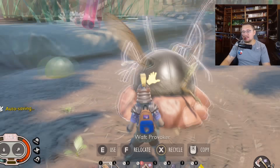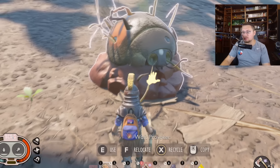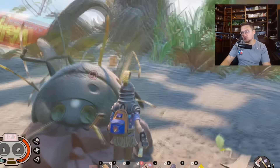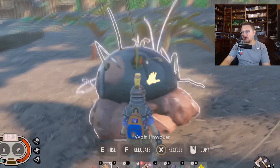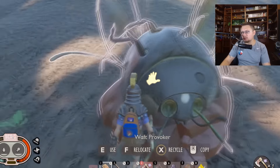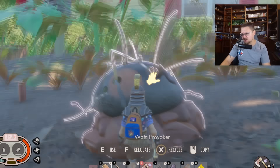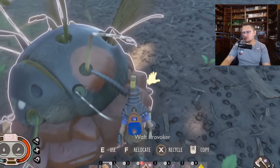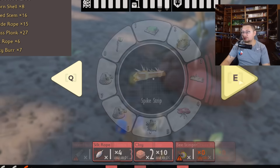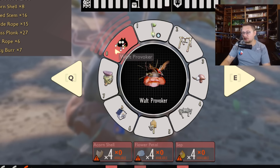Here we are back at the waft provoker in-game, and you can see this new artwork - it's absolutely gorgeous. It looks good and disgusting at the same time - it's perfect. It's literally like a ladybird shell with some bee parts: a bee antenna, a bee wing, a stink bug leg, a bombardier leg, maybe a mosquito leg, and a couple of ladybug legs coming out of the top. There might even be an ant leg in there. It sits on a pedestal which comes with the base - really cool.